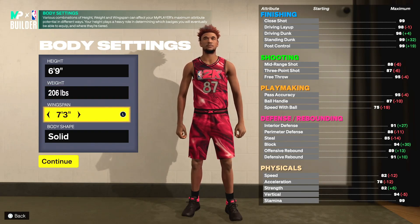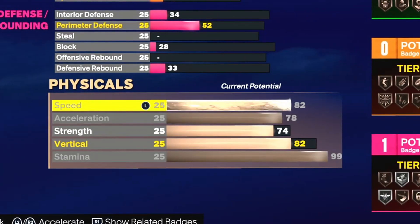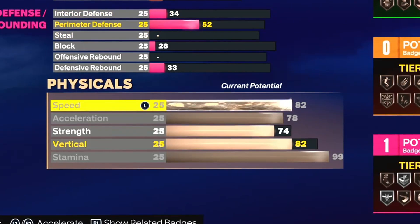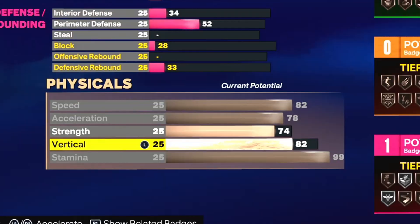Weight is 206 pounds — any faster and you're a little beefy so you can get bullied — and 7'3 wingspan, which is one tick from max. Starting off, the first thing you have to do before you make any build is focus on physicals: 82 speed, 82 acceleration, and most importantly you have to put your vertical at 82 just so you can get all the contact dunks.